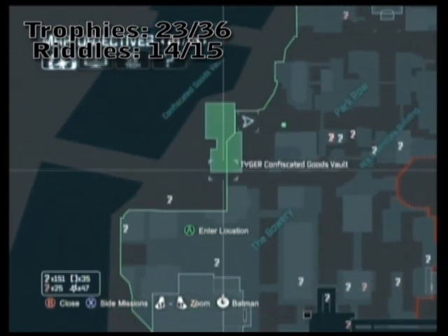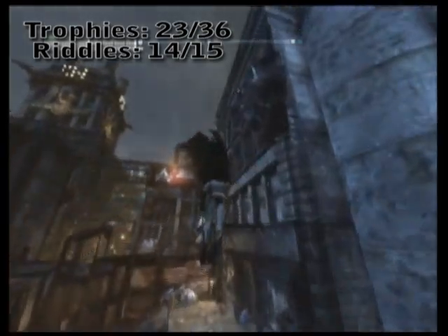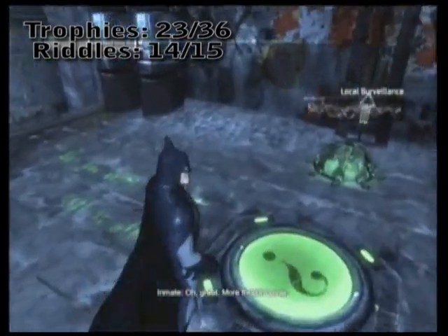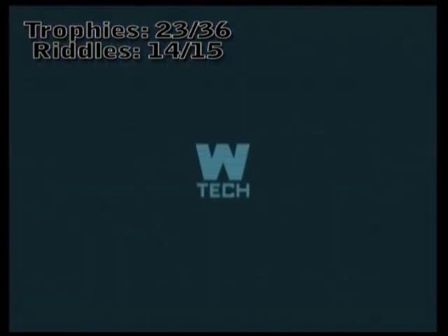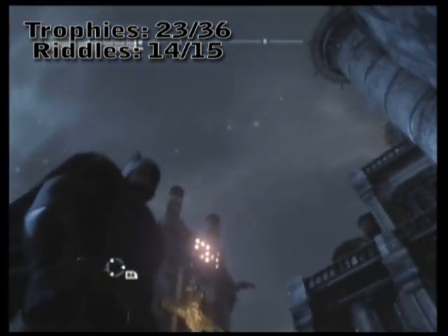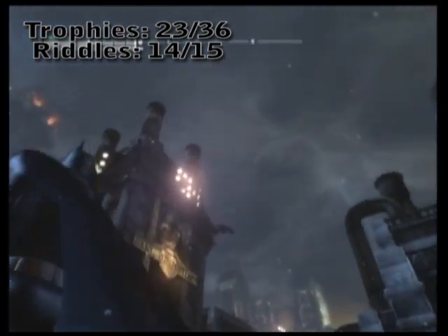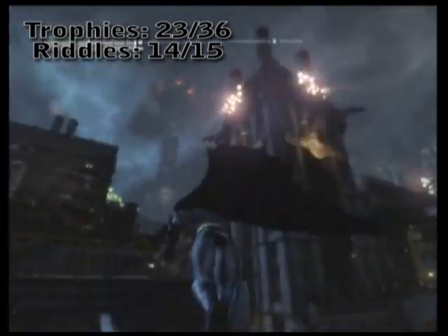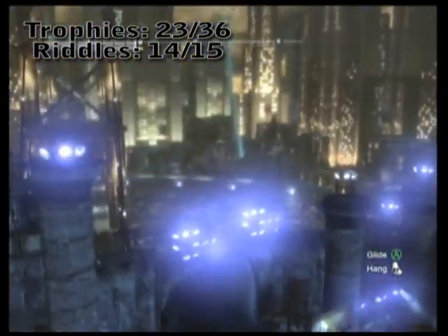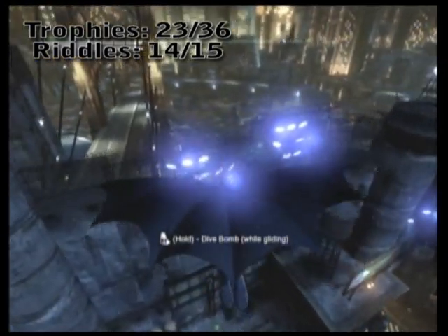The next riddle takes a little bit of practice. You're going to see a pressure switch that will illuminate lights leading up to this riddler trophy. The problem is not all of them will light just from standing on it. It's a test of strength — you have to hit the pressure switch with a certain force. The only way to get that force is by dive bombing directly on it, but in order to get enough force, you need to get enough height. I find that jumping off this gargoyle here off the bank and then aiming carefully will get you just enough force to illuminate that riddler question mark.